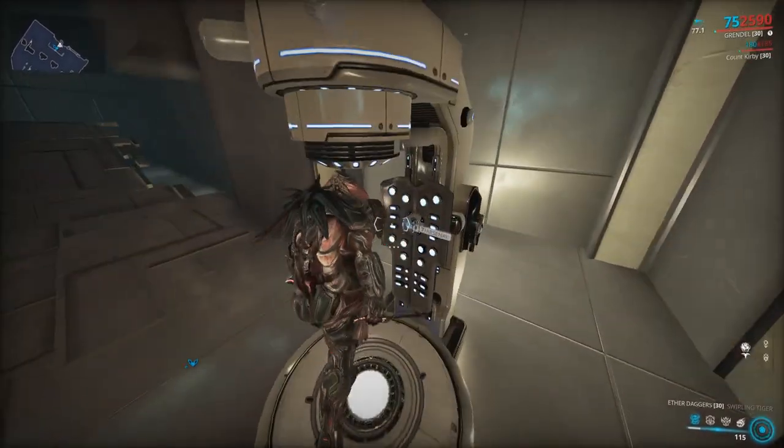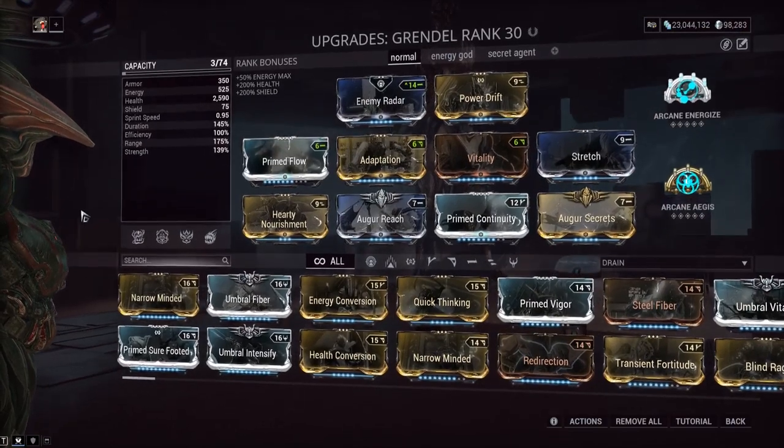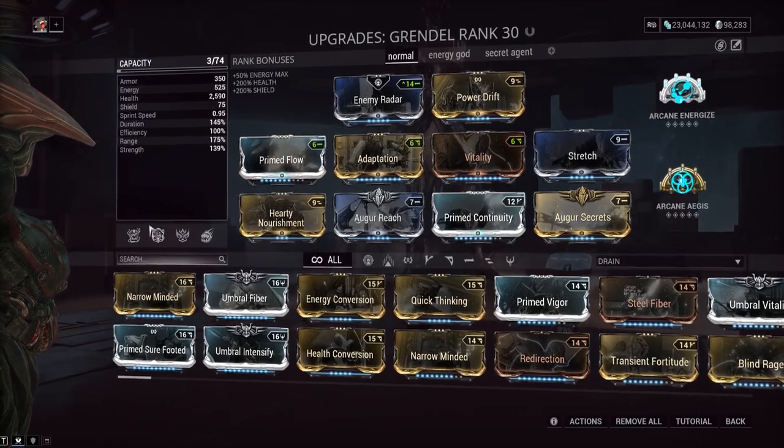The augment mod is called Hardy Nourishment — I actually remember the name this time. What it does is give you status immunity for each enemy that is in your stomach when you use Grendel's second ability. Normally, this ability is going to affect other teammates as well.